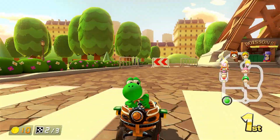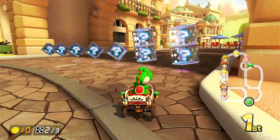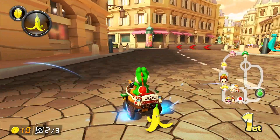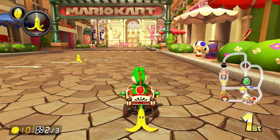We've got an item there and I found out that you can look behind you by pressing the X button on your controller. Oh, that was close — I almost got eaten by that piranha plant. We are way ahead of everybody; this is 100cc.